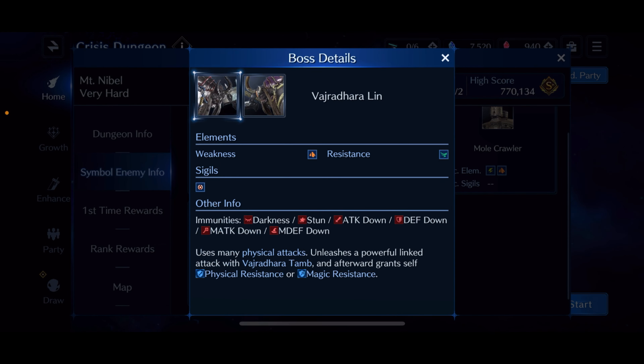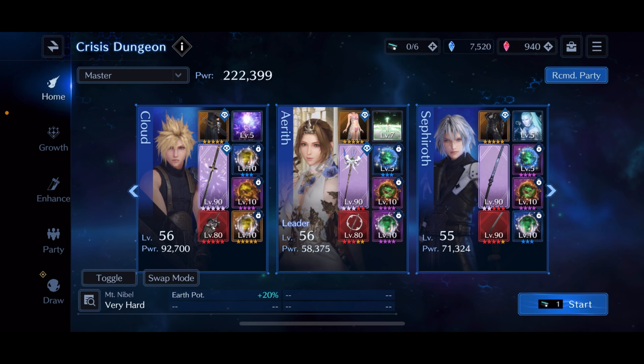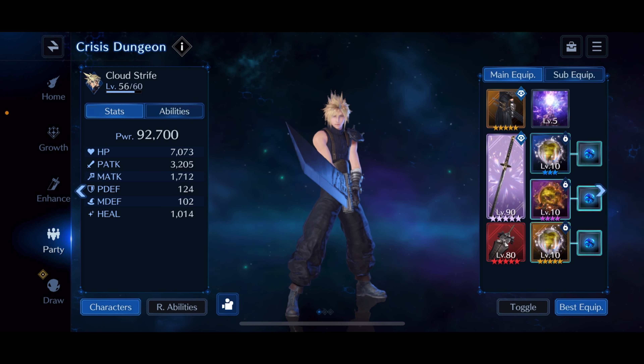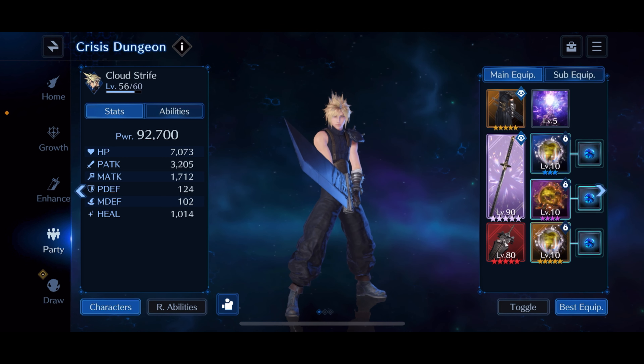Looking at resistances to determine which summons to take — there are weaknesses to lightning, but also resistances. If you go through all the bosses, you'll see that all of them are primarily weak to wind. Since there's no wind summon, you don't need to worry about that. The regular dragon has no weakness and no resistances.